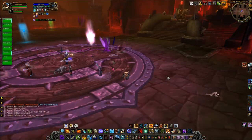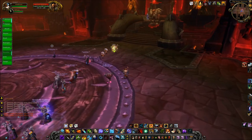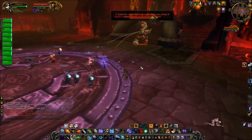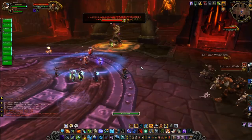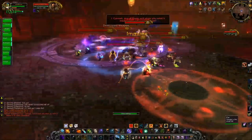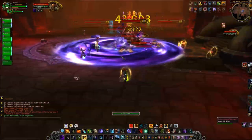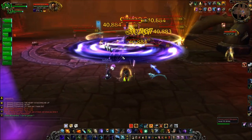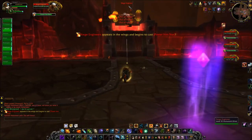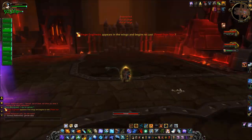Beyond this point I can only give tips and strategy based on forum posts and other POV videos. The goal of the first phase is to get Garrosh down to 10%. At that point he throws you all into the Realm of Y'Shaarj. In here, the idea is that you need to DPS down the sha adds and then interrupt Garrosh drawing power from the Heart of Y'Shaarj. After you interrupt him, he slams the ground with Annihilate — just don't stand in it. After that, Garrosh heals to full and you have to deal with many other abilities, bringing him back down to 10% again.